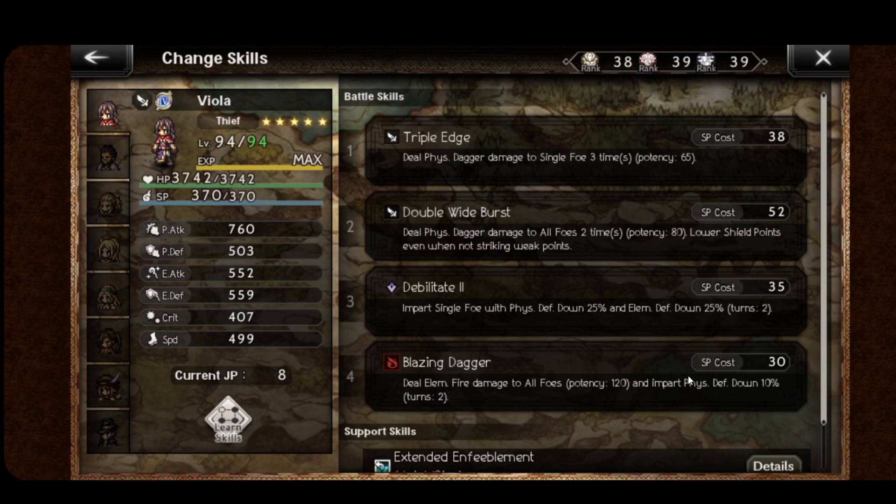An interesting use of Viola that's not usually highlighted is her ability to extend ally debuffs along with her own debuffs, but also debuffs that come from items and end passives. This is an interesting mechanic.